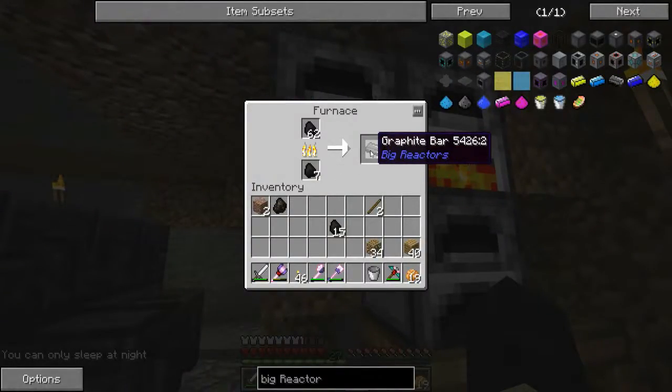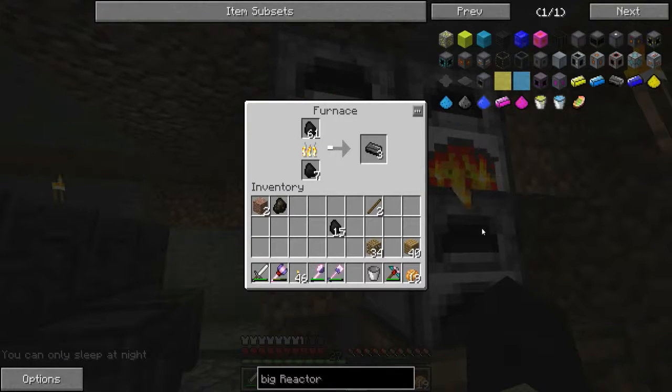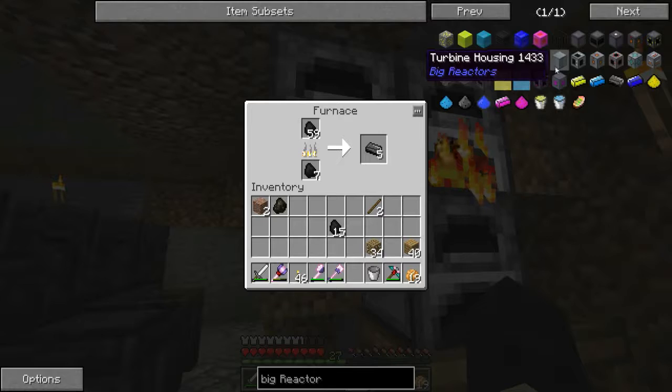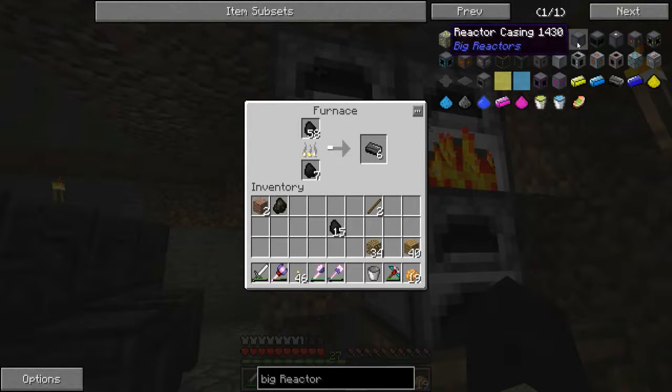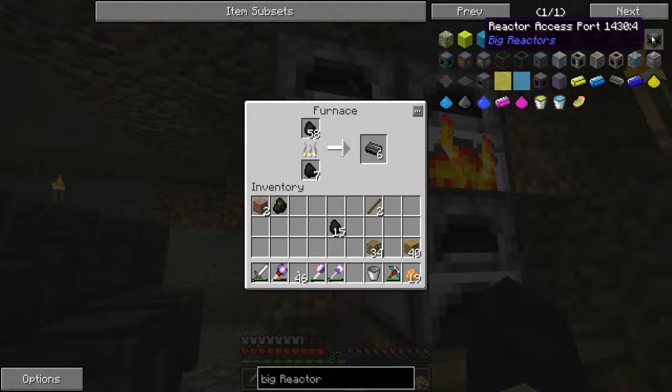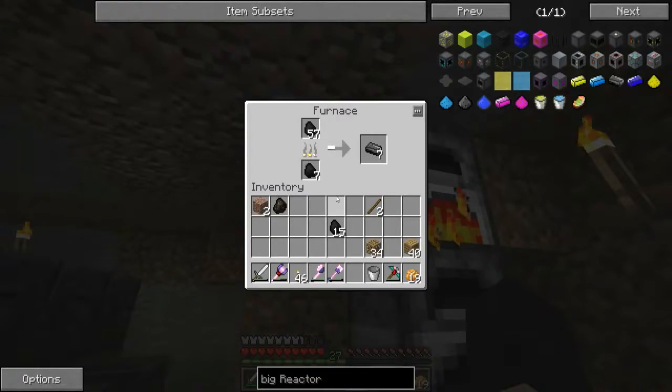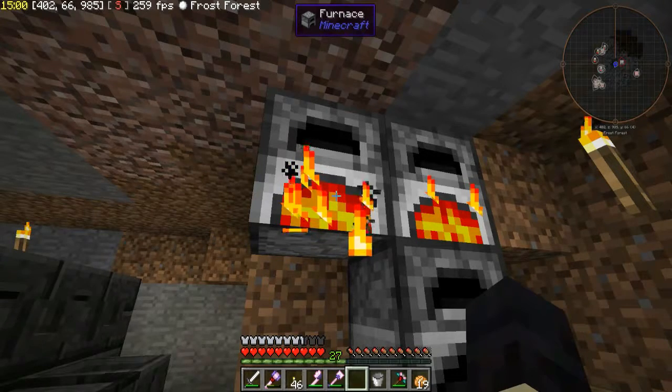Hopefully we can get into a quarry at some point because I really want to get loads of stuff. I want to get into some mods - mainly Blood Magic - really want to get into that soon, hopefully this episode, but it's only 15 minutes long. Once I've got some more coal I'm going to make some more graphite bars, then I'll be back to make the actual reactor and show you guys how to set it up, because some people don't know and it's nice to have a little tutorial.